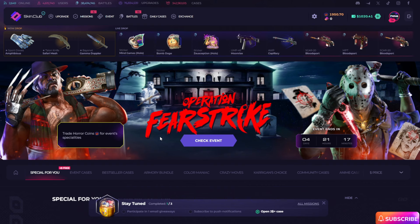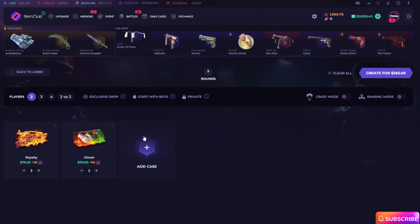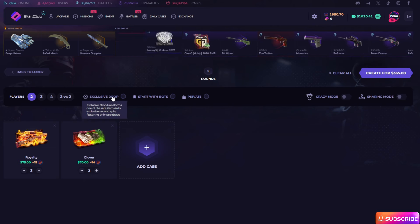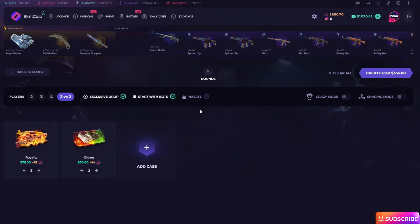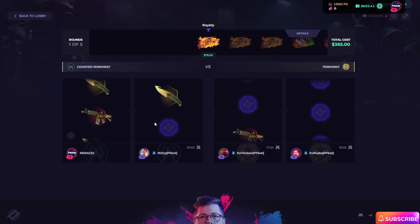First, I want to do this battle: three Royalty cases and two Glower cases. I can start with Exclusive Drop, two vs two. Let's go guys, we are starting — come on guys, please give me a good start in here.